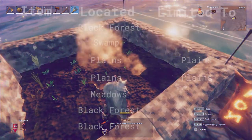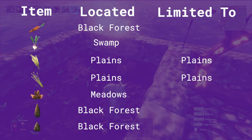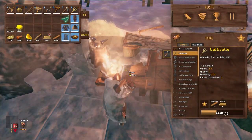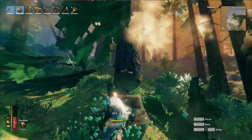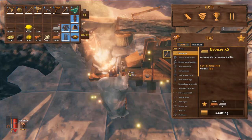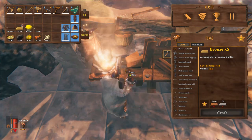In order to plant seeds and cones in Valheim, we first need to find and collect the seeds and cones, as well as build a cultivator, which requires corewood and bronze. Corewood is obtained by cutting down pine trees in the Black Forest biome, and there's a video on crafting bronze in the description of this video as well as the video cards.